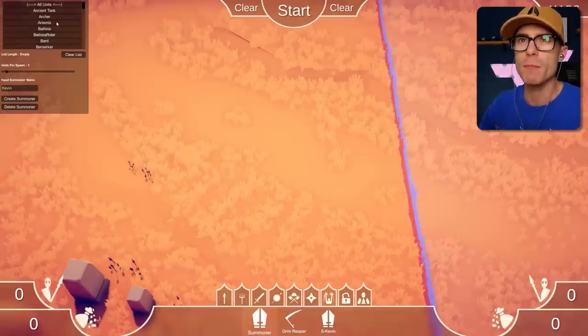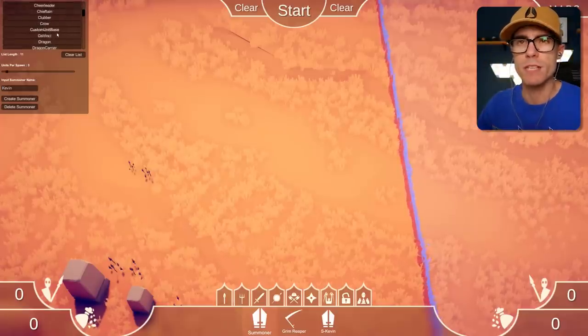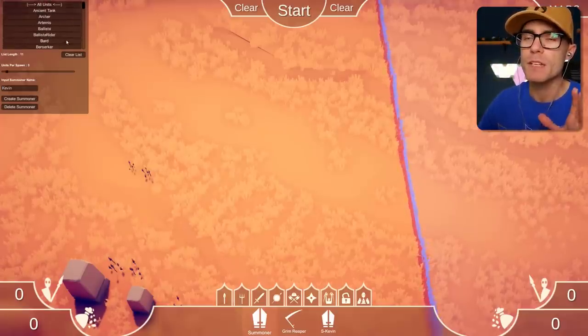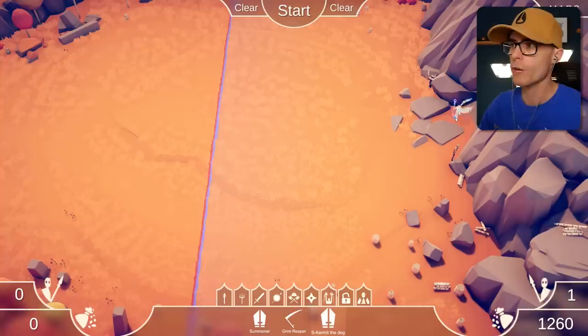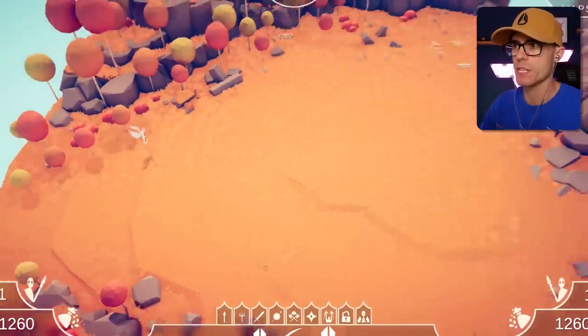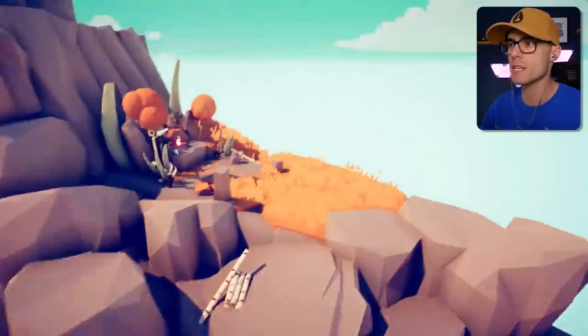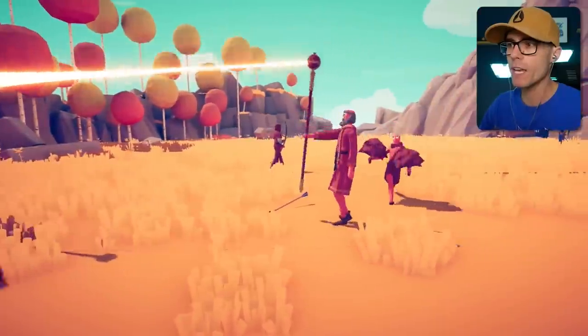I'm going to start with archers — want a few archers — and maybe some berserkers. Each summoner has the ability to summon a cheerleader and a healer to ramp things up a little bit. I'm going to give them an Artemis as well. I'm going to put this summoner near the cave, so if he backs up, he backs into the cave, which seems a bit better. This way he doesn't go up the hill and off the map like he did last time. We have a healer — that's good.